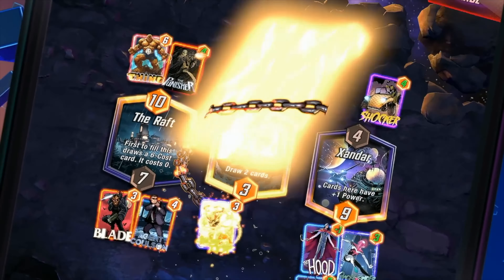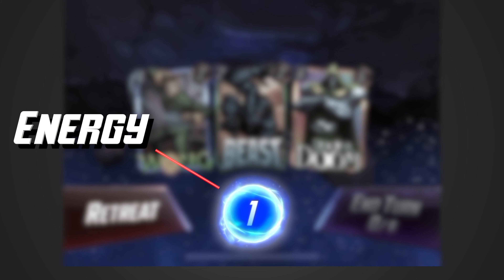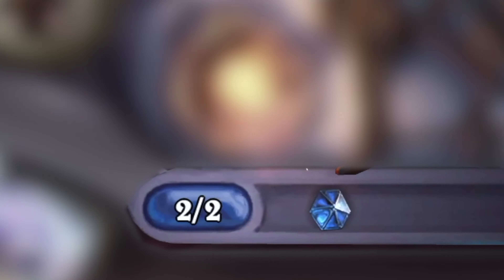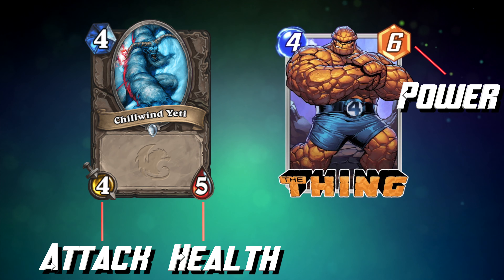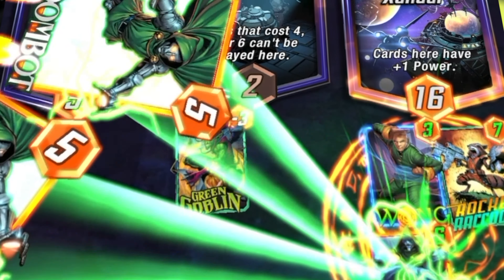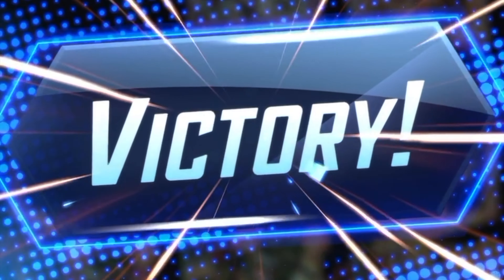Marvel Snap's gameplay is very simple. Each card has two numbers on it: cost and power. Players get one energy on turn 1, then two on turn 2, etc. If you've played Hearthstone before, it works the same way as mana. Instead of attack and health though, cards have a power number. Marvel Snap is more like top trumps than Hearthstone in this respect. Card's powers get added to the location that they're played at, and at the end of the game, the player who has more power at more locations wins the match.